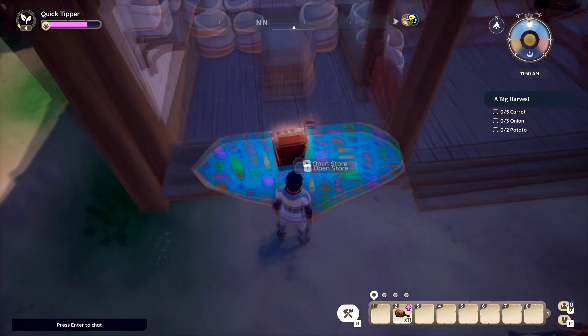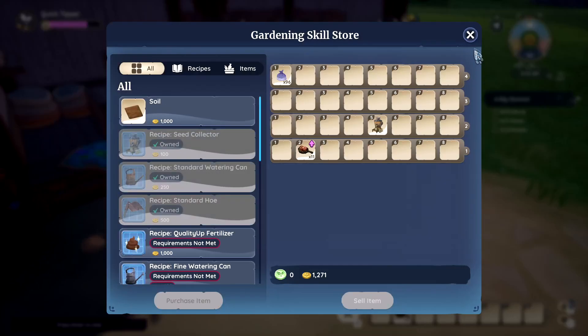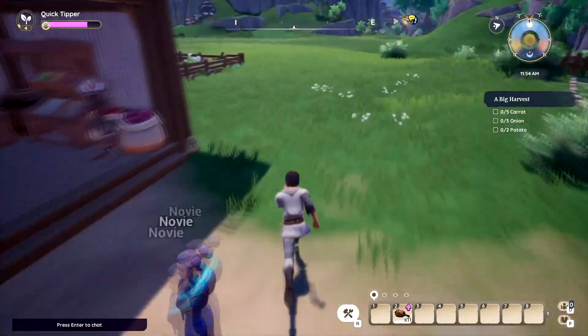He also has a cash register here, but I think you can only get crops there. You actually have to talk to him in person. I don't think he has to be at his store — you can talk to him anywhere on the map, but he's the one that's going to give you the standard watering can.